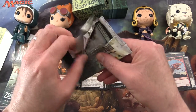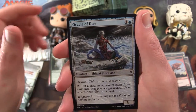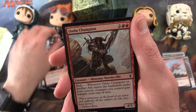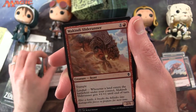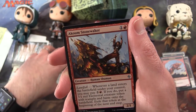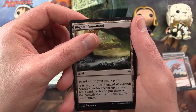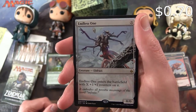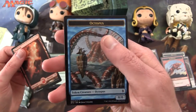Okay, three packs left. Seek the Wilds, Oracle of Dust, Altar's Reap, Plummet, Angelic Gift, Belligerent Whiptail - and Chandra is getting in the way there - Ondu Champion, Makindi Sliderunner, Gideon's Reproach, Lifespring Druid. Uncommon is Oran-Rief Invoker, Stone Haven Medic, Blighted Woodland. Rare is Titan's Presence and an Endless One. Nice full art mountain and an octopus token.